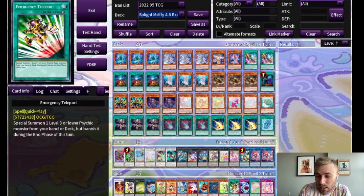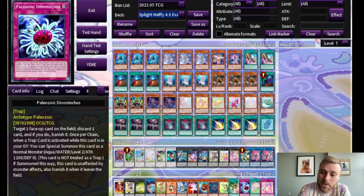Emergency Teleport, if you're running the Gamma package, can just be another free tuner body. All the Paleozoic cards are really fun if you wanted to run a back row-heavy deck — when they get triggered, they come out as level twos, and the Rank 2 Paleozoics are really strong. I have a different combo video where I go through how the Sprites let you make Cambro Raster turn one, which is pretty fun.